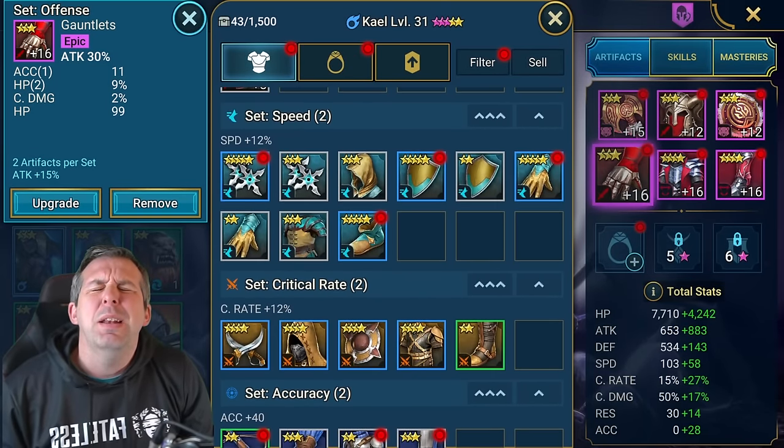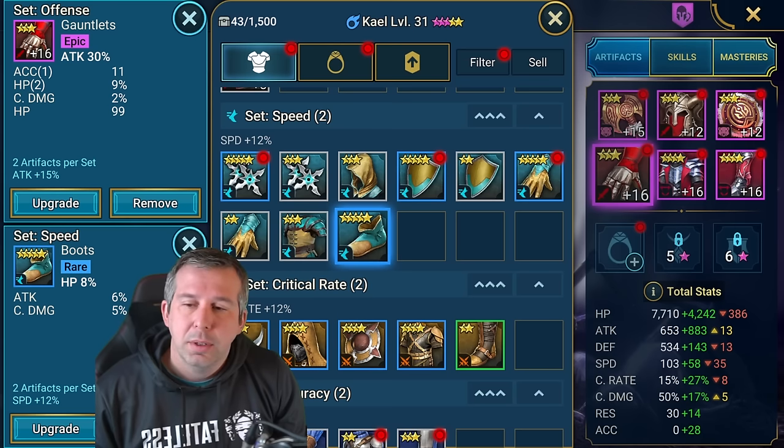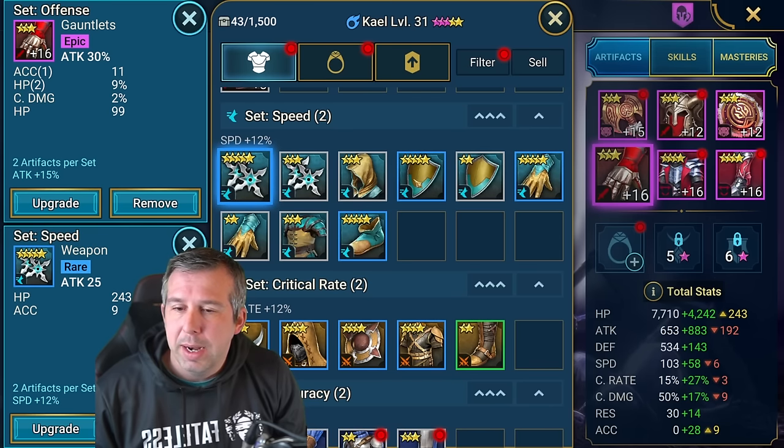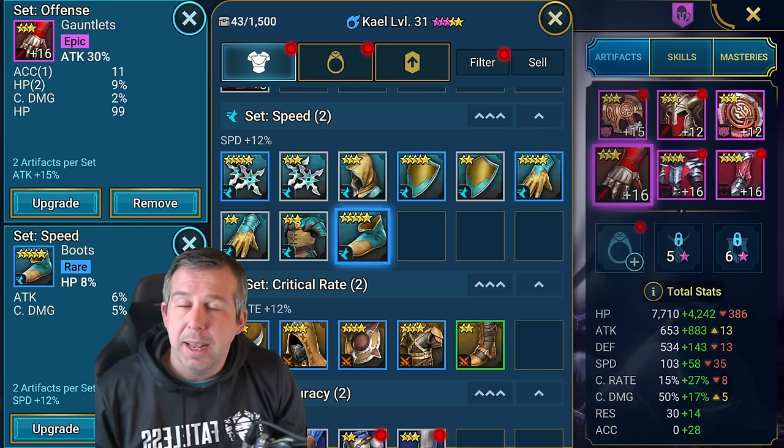Let's check out this new speed gear I just got. It's HP boots unfortunately, but that could be good for Mordecai in that shield set. HP gloves as well, defense gloves - they're pretty bad. Not a single speed roll on my five-star gear - it's totally random what you get, but never mind, we just carry on. I do like using the clear out button - anything one and two star, you're never putting silver into that, so just get rid and keep it clean. Even three stars you're probably not going to use unless it's a weird set like relentless.